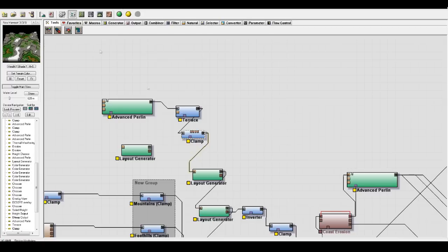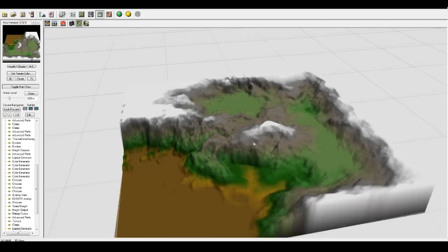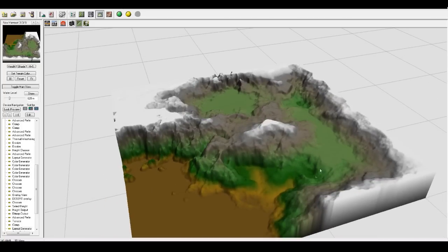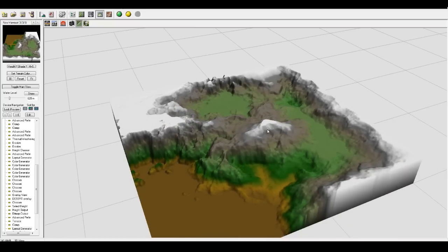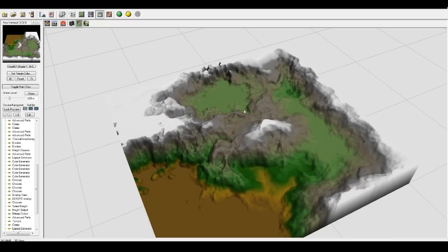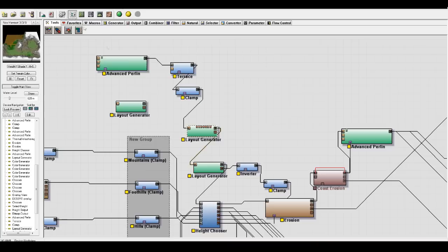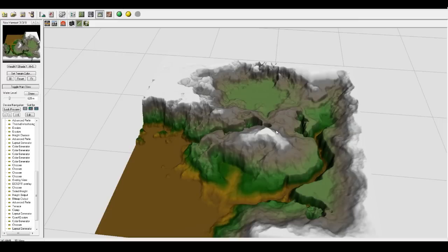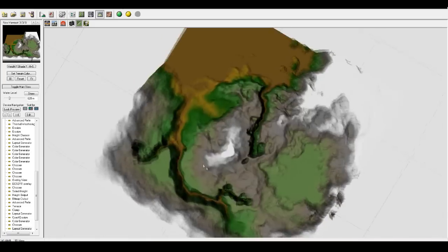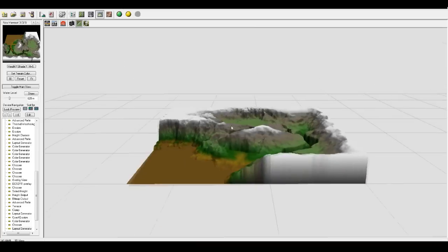That goes to a clamp so you can see the layers more clearly, and then to a layout generator where I get to choose where stuff goes. I chose that this is going to be the ocean, there's one river basin here, another small one up here, and the mountains are going to be all around the edge and in the middle. There's also a beachy area here. That goes through to another layout generator where I carved in my rivers.